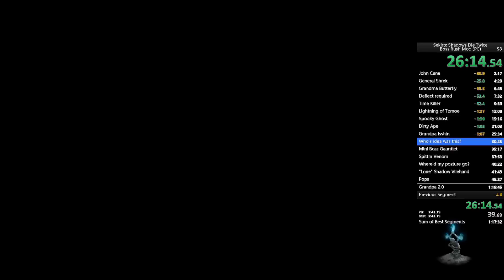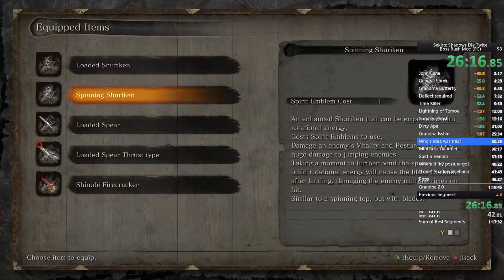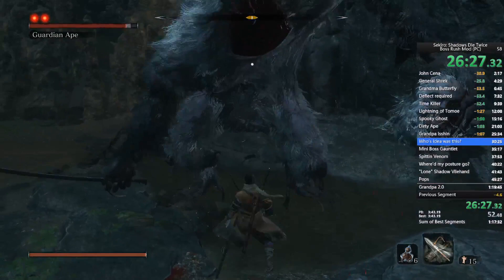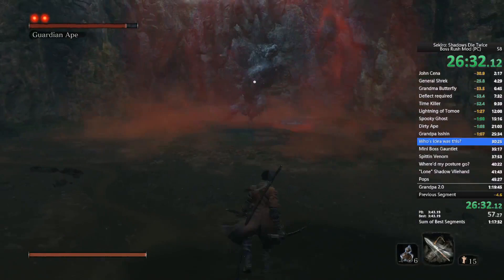Warp to Headless Ape. Equip the firecrackers and keep the Spear Thrust Type equipped, and also keep the Ceremonial Tanto — it's just a safety strat. If you don't know what the Ceremonial Tanto does, it's basically like Bloodborne's five extra bullets — same concept, except in Sekiro it's five extra spirit emblems.